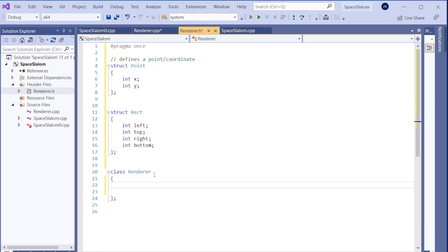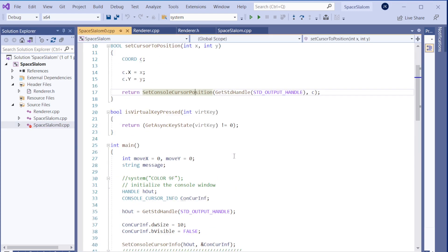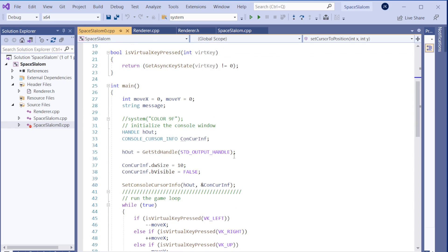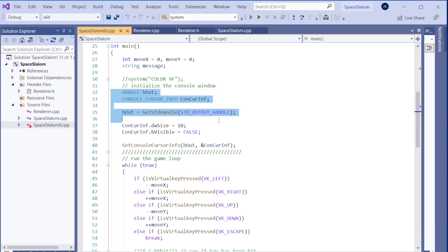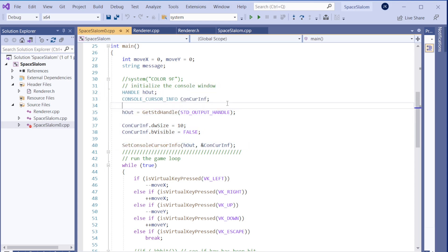Now we need to think about initialization. We need to initialize the renderer when the game starts. Looking at the original code, before the game loop starts, there's a set of setup calls that are done only once at the beginning and never again. So I'll create a global initialization function which we call at the beginning.